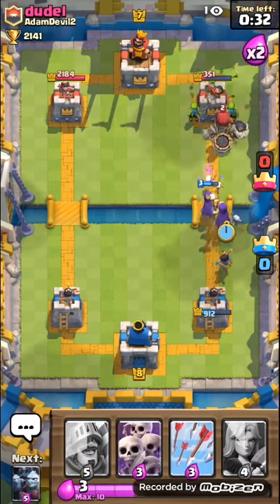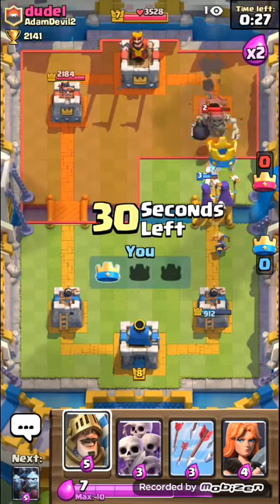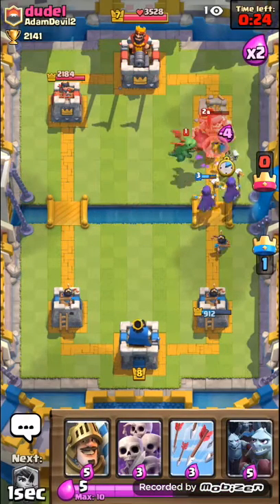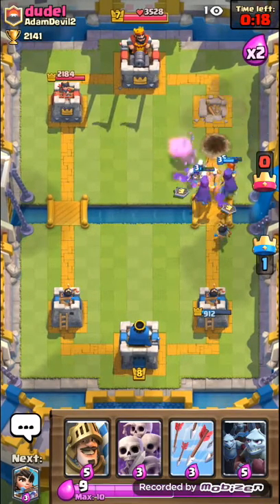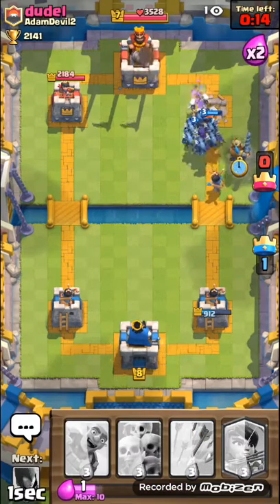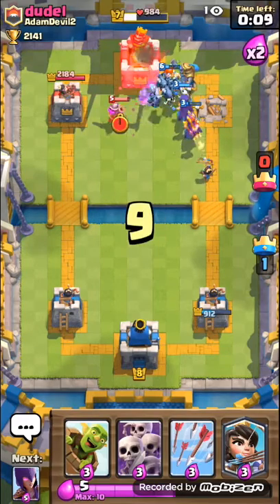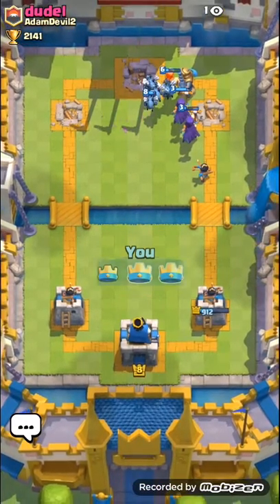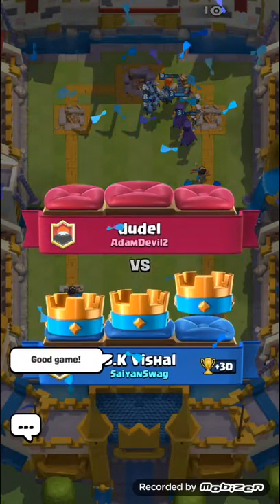Let's get this over with once and for all. There you go — that's one tower for me! I'm gonna put my Valkyrie for the elixir advantage. Boom, yep! Let's get that three-crown victory. And he gave up — yeah, there you go guys. GG bro, you tried your best.